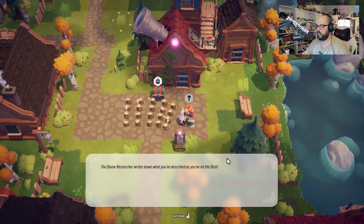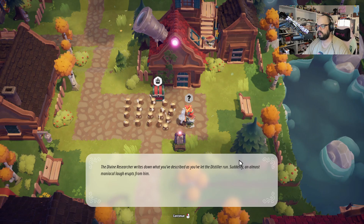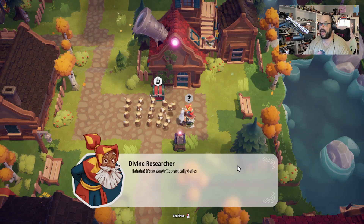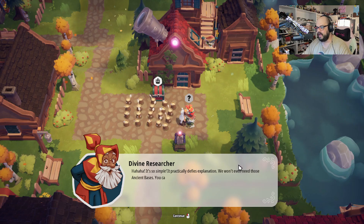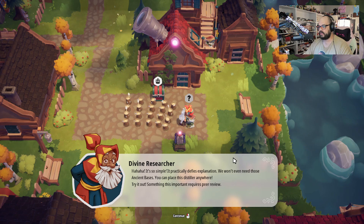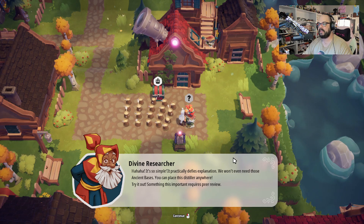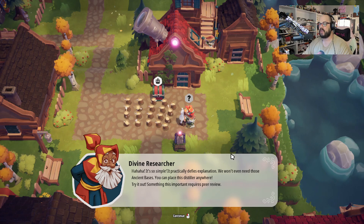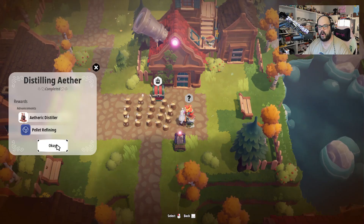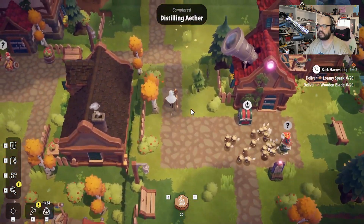The divine researcher writes down what you've described as you let the distiller run. Suddenly an almost maniacal laugh erupts from him. 'It's so simple. It practically defies explanation. We won't even need those ancient bases — you can place this distiller anywhere. Try it out. Something this important requires peer review.' All right, so now we can build aetheric distillers anywhere we want. That's freaking dope. That's excellent.